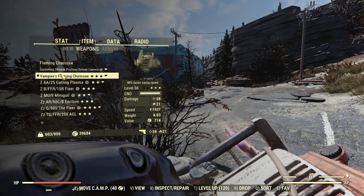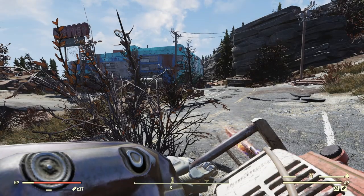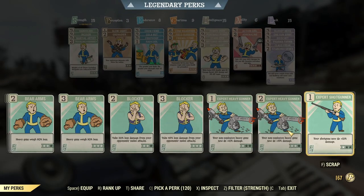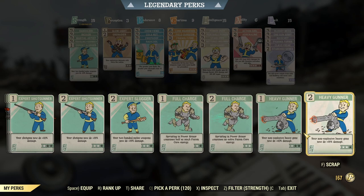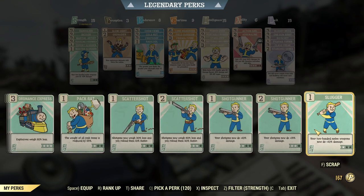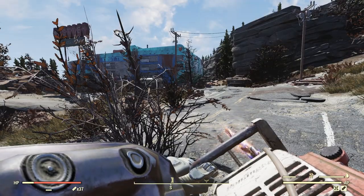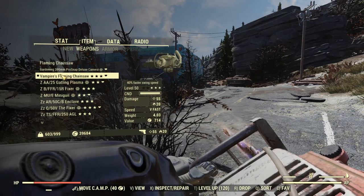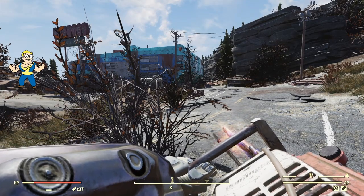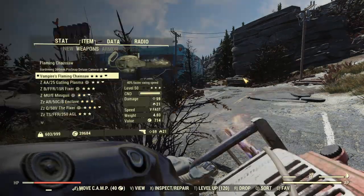The damage is sitting at 59 and 21. If I go to perks and take all three Sluggers off, it goes down to 53 — so it is working with those Slugger perk cards, which is really nice to see. Checking Nerd Rage as well: with Nerd Rage off it drops to 55, so Nerd Rage is also affecting it. It seems to be working with perk cards how it always should have.